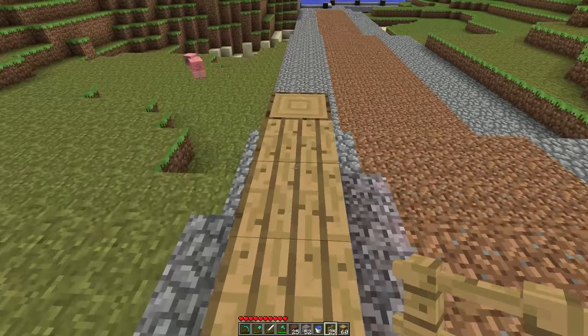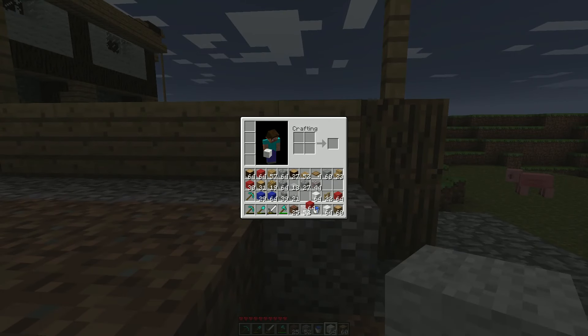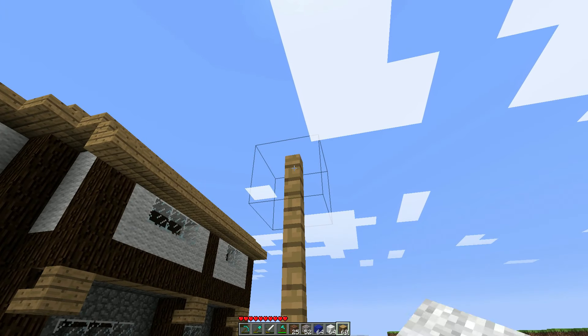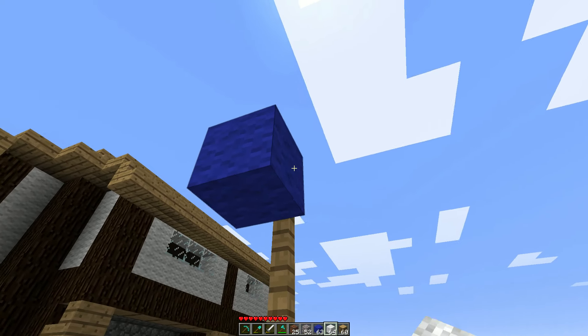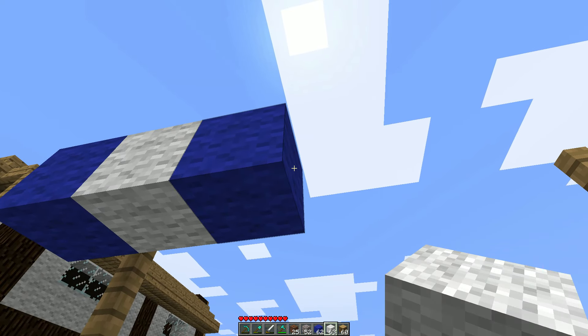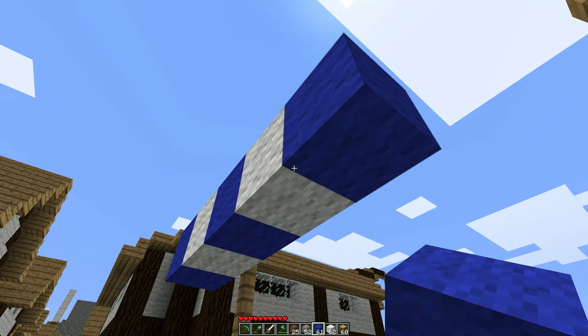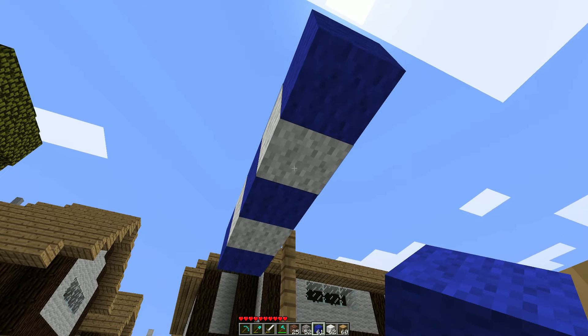Let's put it up to three blocks tall I would say, then we've got white wool. Let's put blue wool over here, why not. So we'll put a blue wool - marketplace one there, one like that. Actually I also wanted to maybe implement a bit...